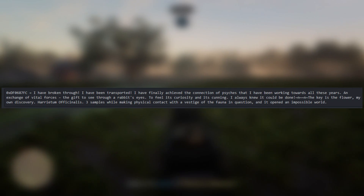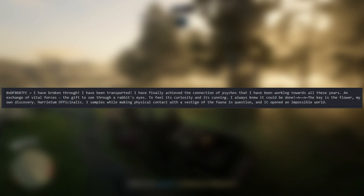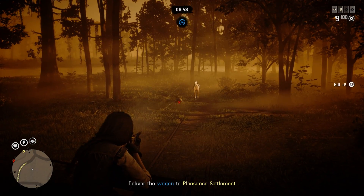Down here there's what looks like a dialogue line from an NPC — I'm not exactly sure which one, though 0xdfo687fc is the identifier. It says: 'I have broken through. I have been transported. I have finally achieved the connection of psychs that I have been working towards all these years. In exchange of vital forces, the gift to see through a rabbit's eyes. To feel its curiosity and its cunning. Always knew it could be done. The key is the flower. My own discovery. Harrietum officinalis. Three samples while making physical contact with a vestige of the fauna in question, and it opened an impossible world.' I reckon this is Harriet talking. Whatever she is saying, she is saying some interesting stuff — sounds like something a modern-day pothead would say. That's a good bit of audio data mining.